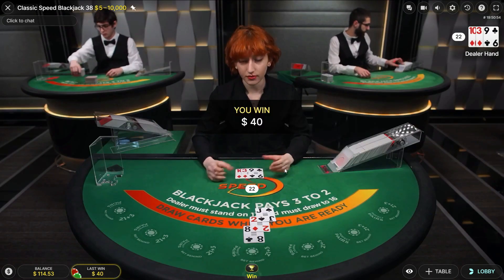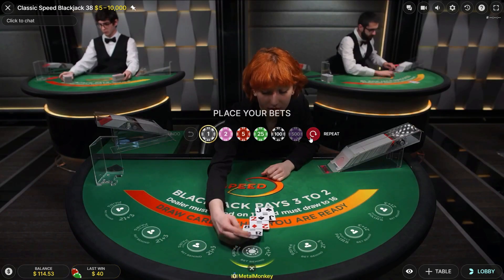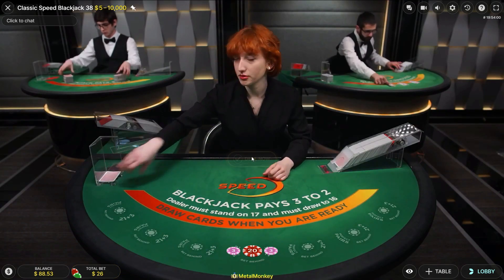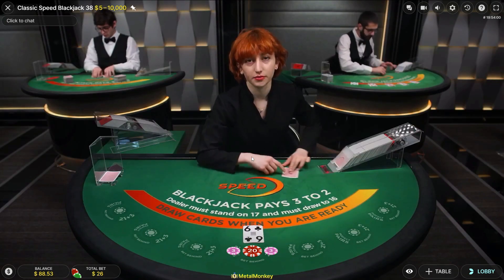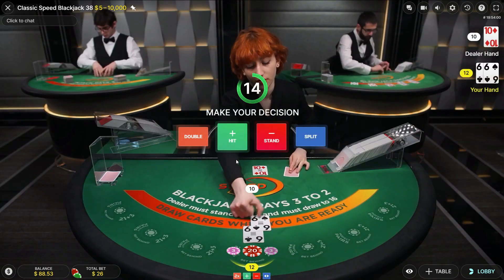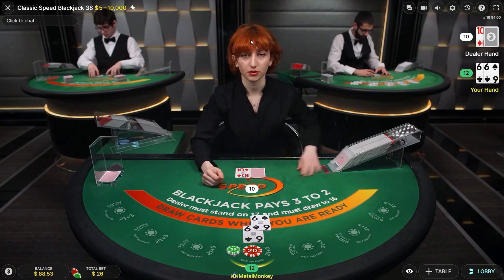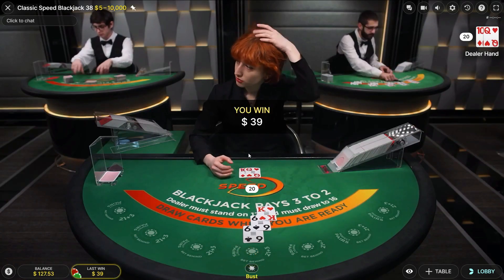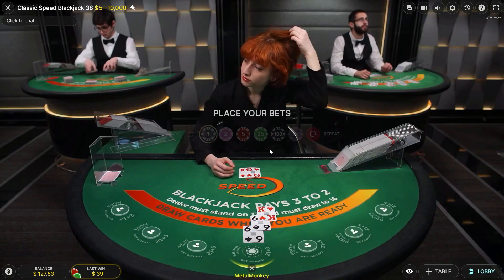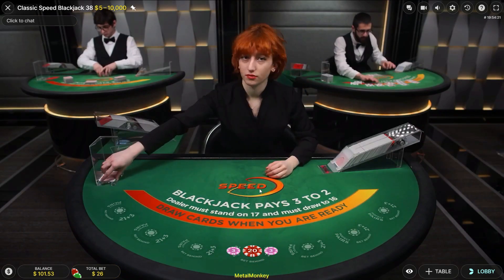Let's go — starting off with a win, that's great. We won 40 and our bet is 26, so 14 profit. I'm not going to split the sixes against the 10. She had 20 as well, so we lost the main bet — that's even worse than the last one.